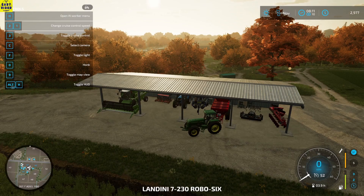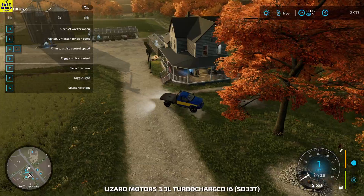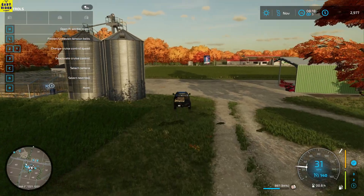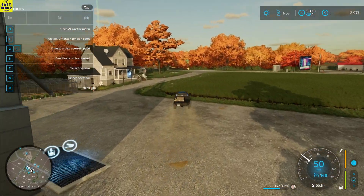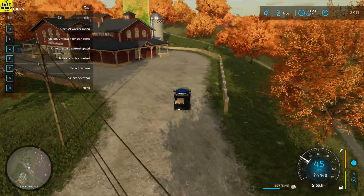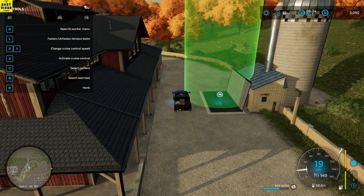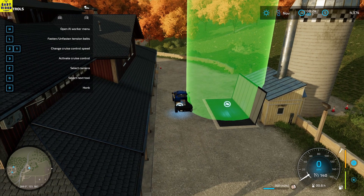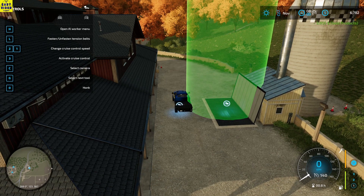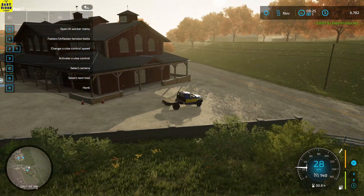Let's get into our vehicle and slow some time here. Let's go and sell these eggs. Okay, so we have reached Johnson's Supermarket - I think this is the sell point, right? Yep, we are selling the eggs. Okay, three thousand eight hundred dollars by selling eggs - pretty nice! Let's return to our farm.